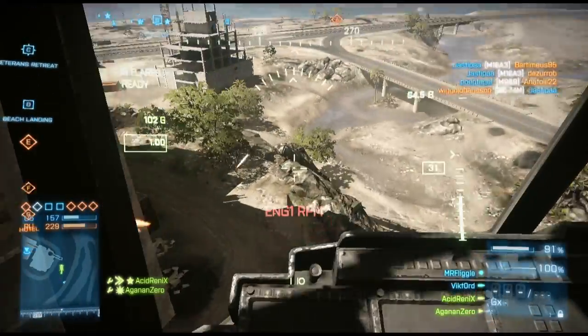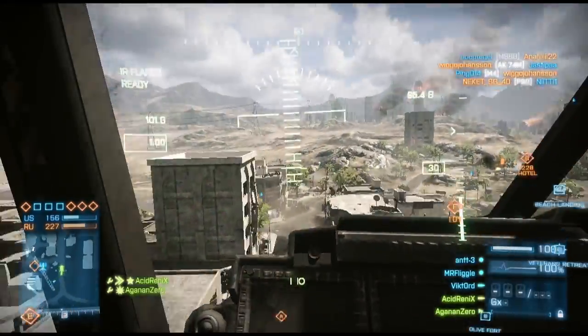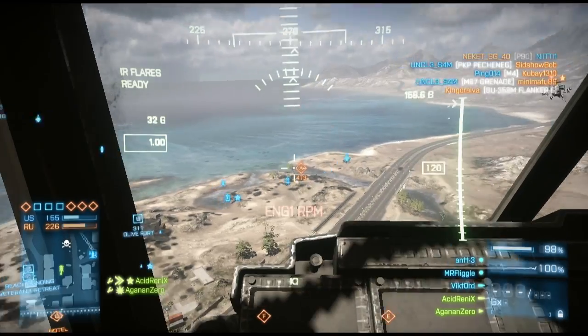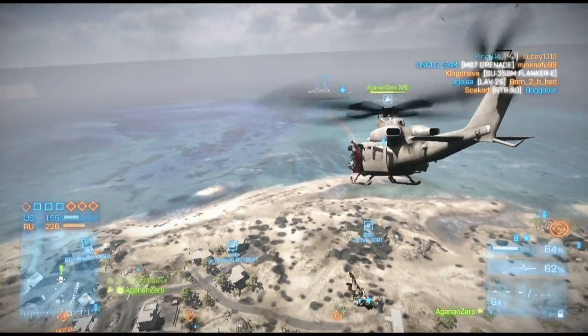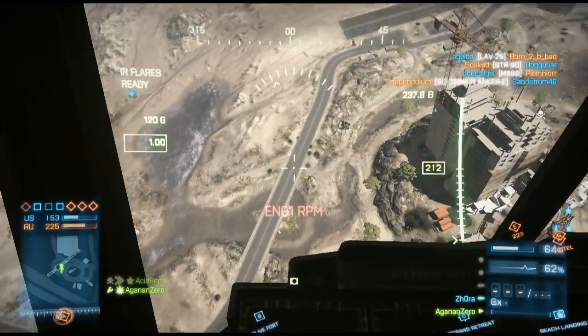To be effective at evasive flying you need to know the maps you're flying on. It's no good getting a laser lock on you, doing a 180, and flying in the opposite direction hoping that distance alone will break the lock, because more than likely you've already got a couple of missiles chasing you. Instead, know the maps, know the environments, know the geography of the landscape — know where the buildings are and where cliffs are that you can hide your helicopter behind.